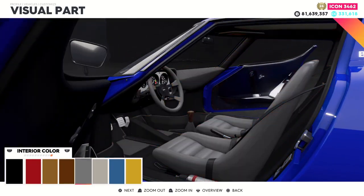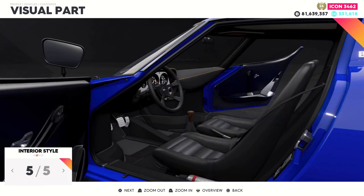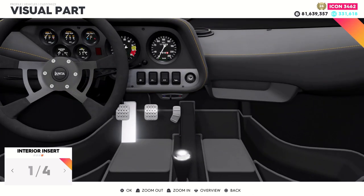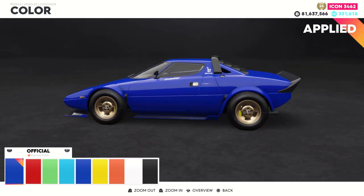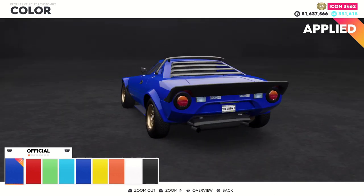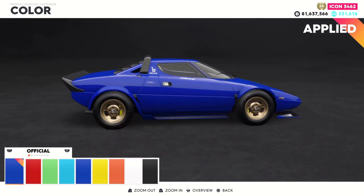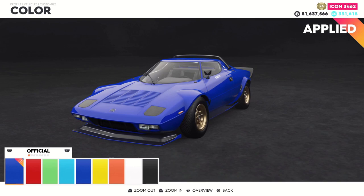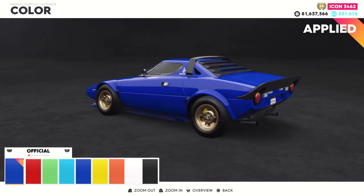For the interior, I'll go yellow all the way to the right for the stitching, and then carbon trim. That'll basically do it for the customization of this Lancia. Overall it does have a good amount of things you can do to it, though it's most likely not going to be as much as many other cars.